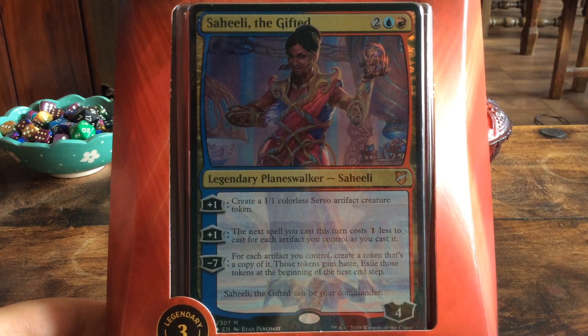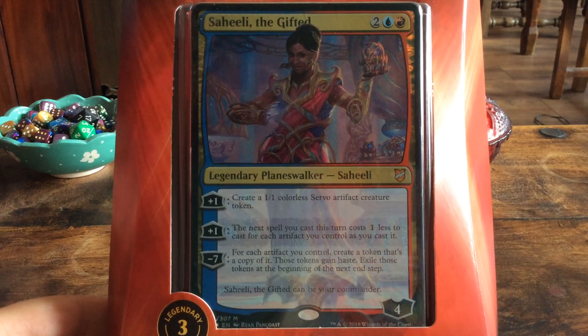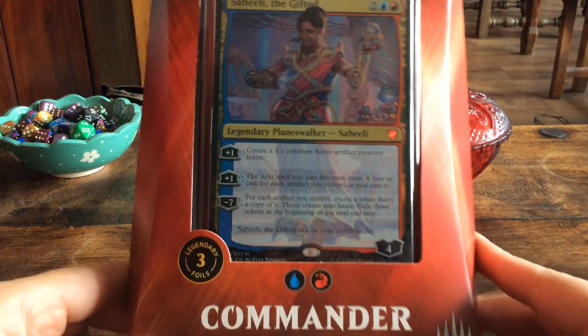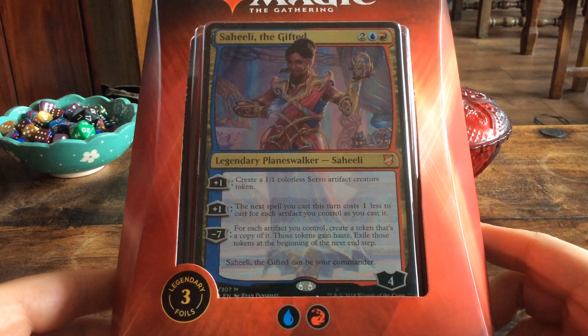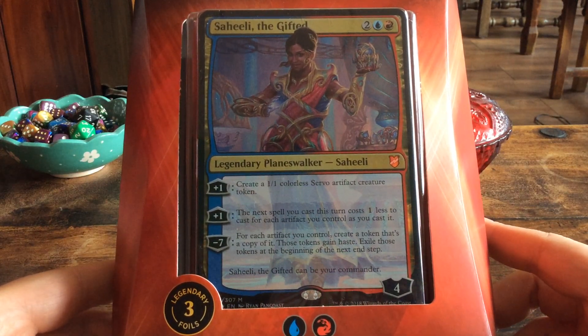Hello everyone, today we will open up the first of the four Commander 2018 decks. Today we have Saheeli the Gifted with Exquisite Invention, a red and blue artifact-focused deck, as said on Wizards of the Coast.